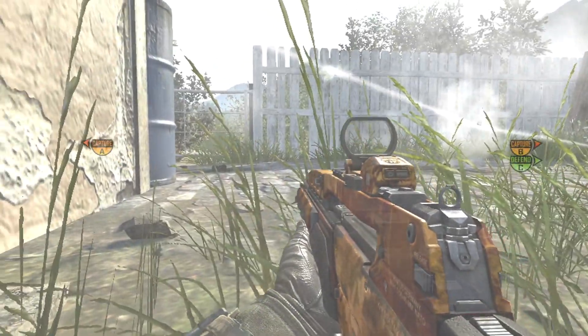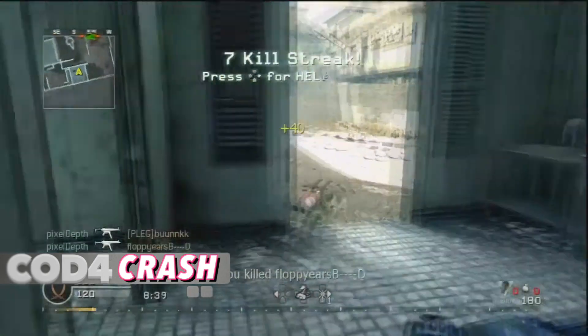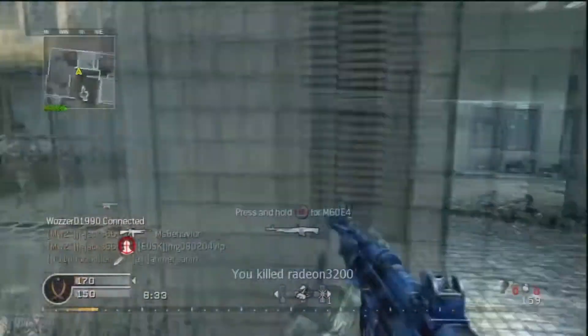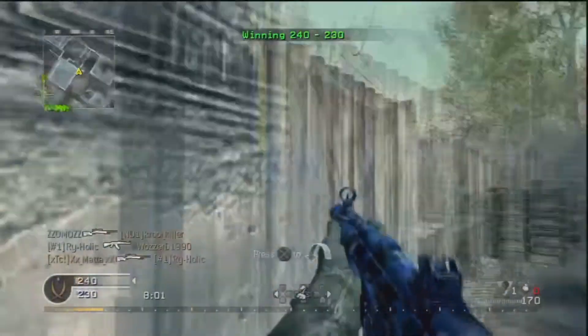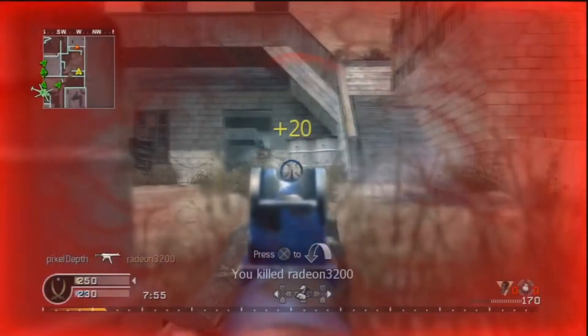COD 4: Crash. There were many great maps in this game, and some people may have wanted Shipment here. While it was fun, it wasn't a greatly designed map — it was just really small and made for constant action. But Crash is easily the best designed in the game. The first truly iconic map with the helicopter crashed right in the middle, it's the start of Call of Duty becoming famous for three-lane maps, which worked perfectly for this arcade shooter, where all the action was funneled into the middle of the map.